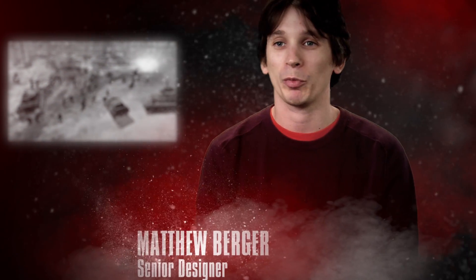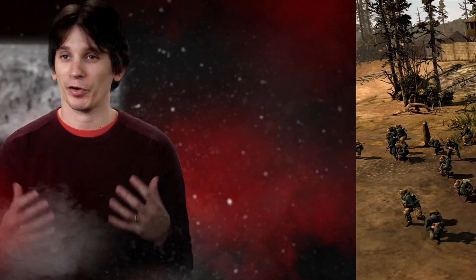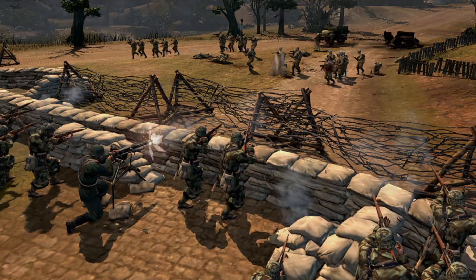The Germans in Company of Heroes 2 are at the end of their rope. They're an advanced faction — their vehicles are technologically very advanced for the time. However, they've been at war for years, so the Germans are more defensive.